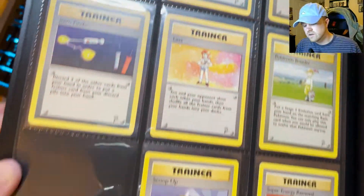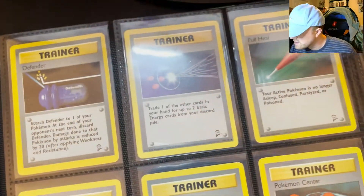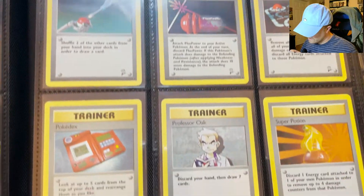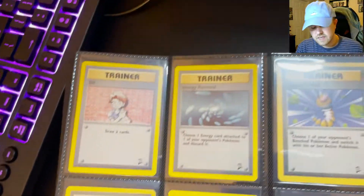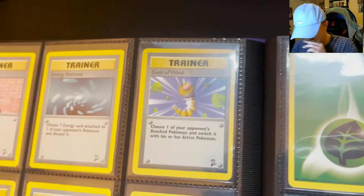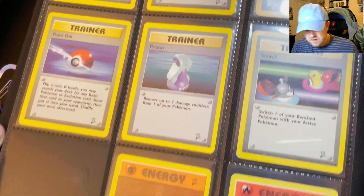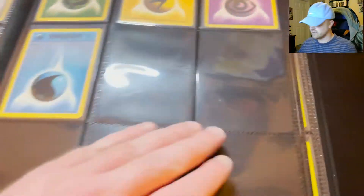Now we're into all the trainers. Lass — you know my beef with the Lasses in Fire Red. That card might as well be trash. And last page here — scoop up and gust of wind are just treating poor Weedle like trash, you know. And then this one randomly has the energies — how do I not have all the energies from Base Set 2?